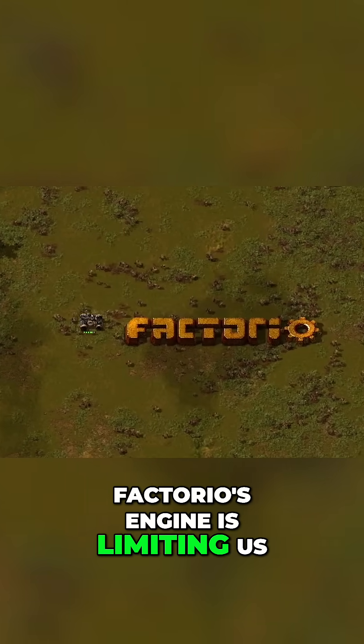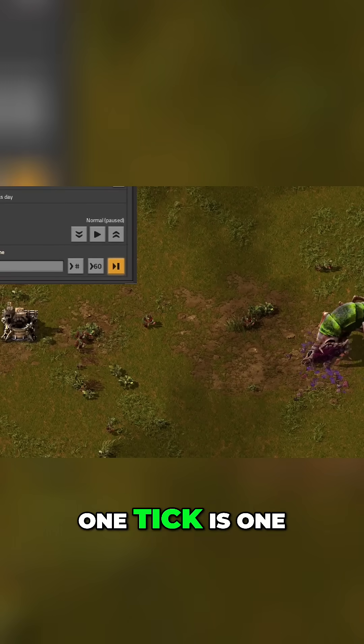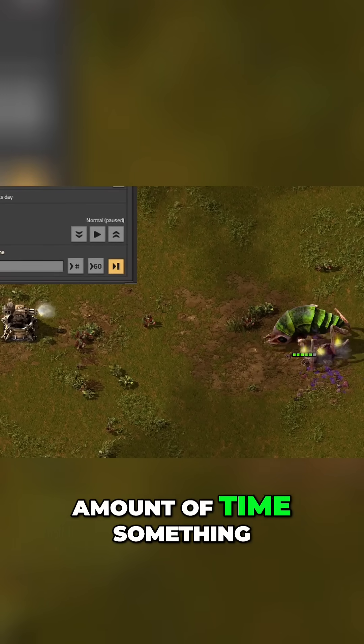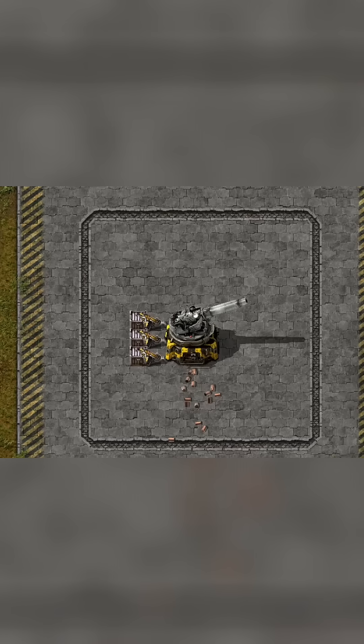Factorio's engine is limiting us. The game has something called tick rate — 1 tick is 1/60th of a second. That is the least amount of times something can happen in Factorio, including our poor artillery turret.